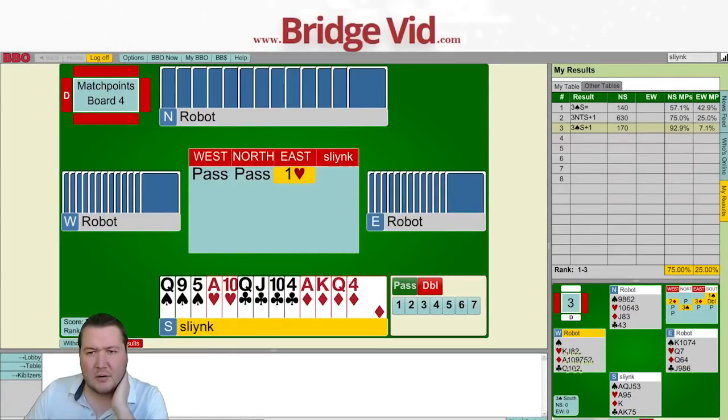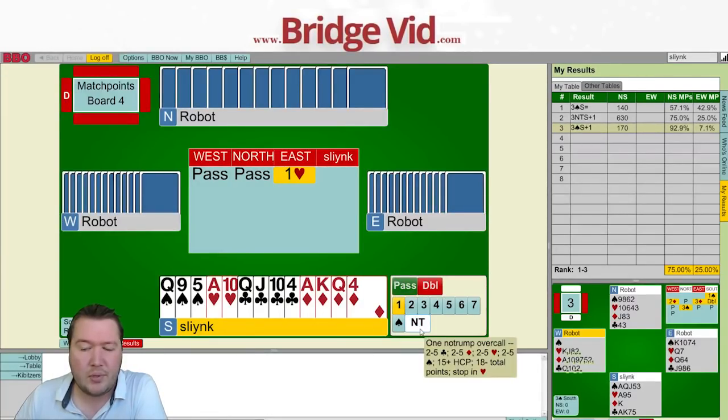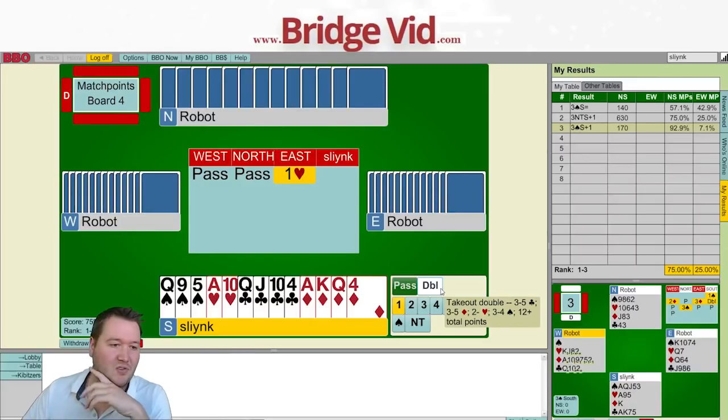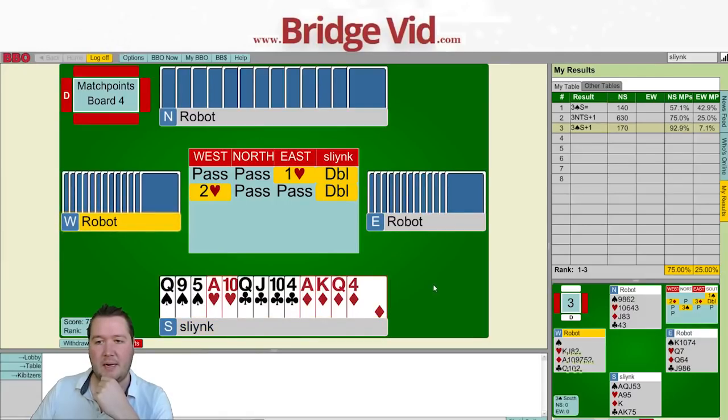That was an illustration of hand visualization — it's really important to think what you expect in dummy and whether you want to be there. Pass, pass, a heart. Here we've got 18 highs, a balanced hand. I've got two options: a takeout double or bid one no trump — both are fine. I'm going to lean towards a takeout double. As Mike Ware from New Zealand says, ace doubleton isn't a stopper — it'll stop the suit, but it limits your ability to hold up, so I'd prefer partner to be playing it.